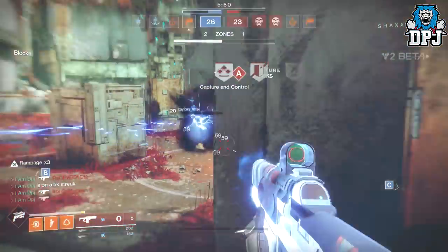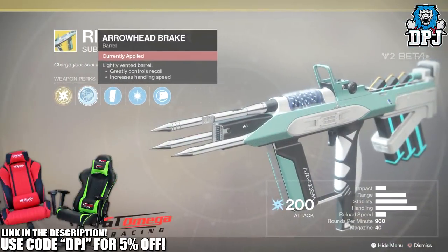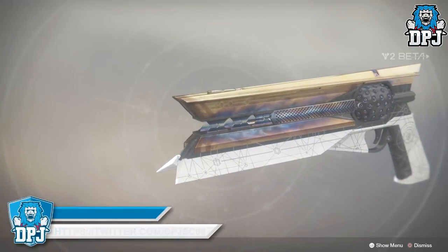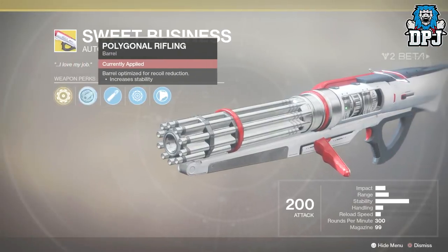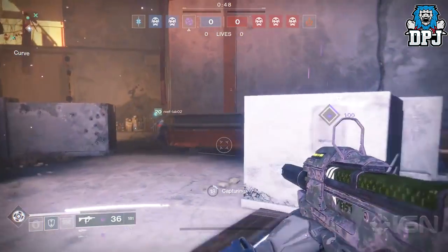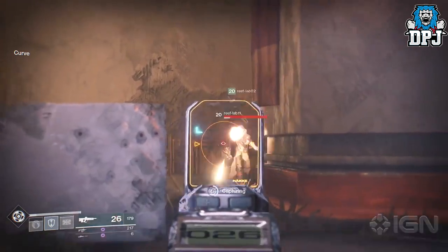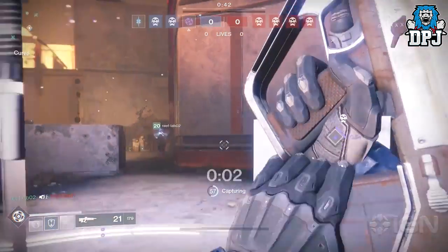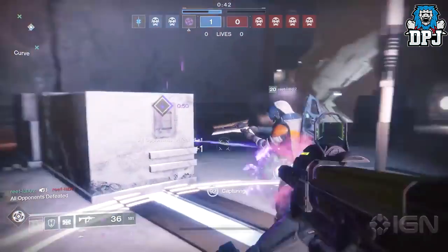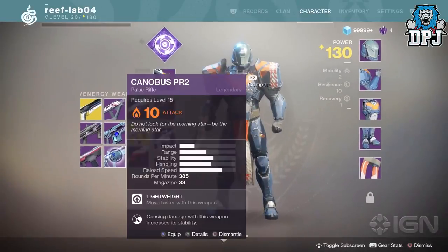We have the three we used in the beta. The Risk Runner — an SMG; the Sunshot — a hand cannon; and the Sweet Business — an auto rifle. During the beta, these exotics were limited to a specific class: only Titans could use the Sweet Business, only Hunters could use the Sunshot, and only Warlocks could use the Risk Runner. This led many people to believe they were class-exclusive, but that is actually not the case. We've now seen a Titan with both the Sunshot and Risk Runner in his inventory.